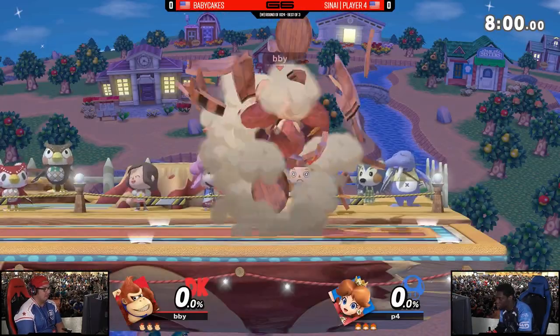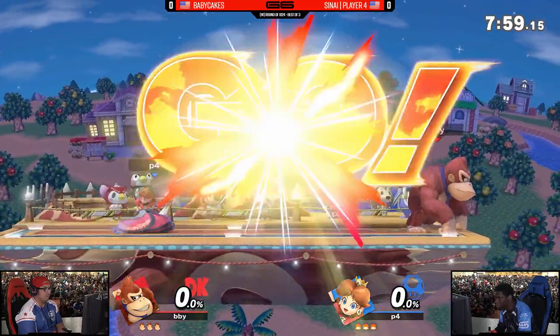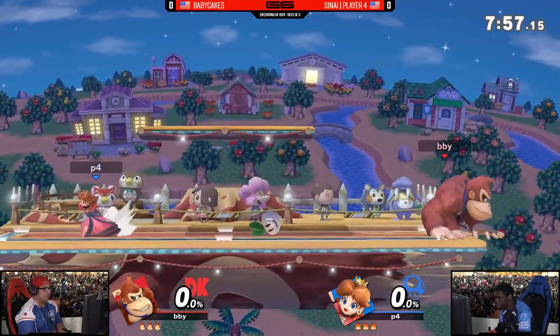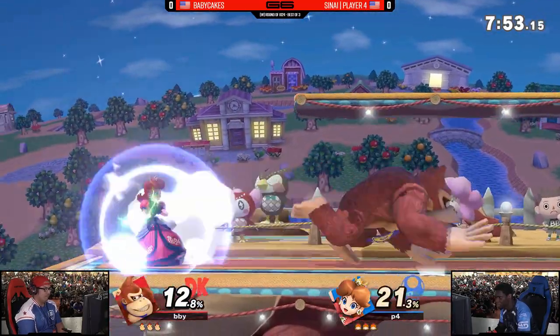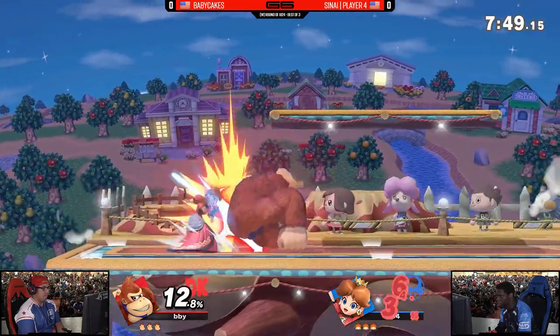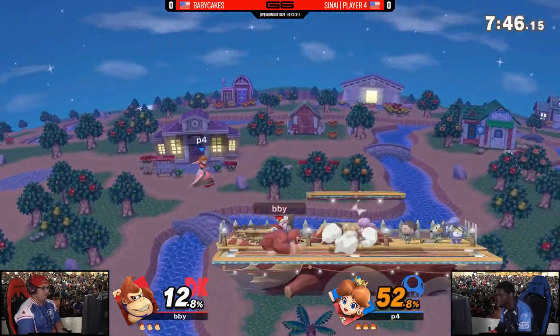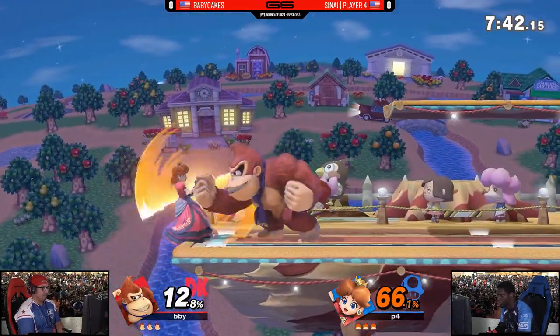Going on to the set, we got Player Four versus Baby Cakes. We're talking about how Player Four plays a pretty reserved Daisy compared to what we're used to seeing from Samsora, as aggressive a player as Samsora is. But Baby Cakes seeming to be just as passive with these run-up shields and roll backs. Baby Cakes is using the dash attack to try to catch Player Four's jump instead.